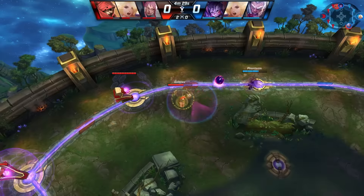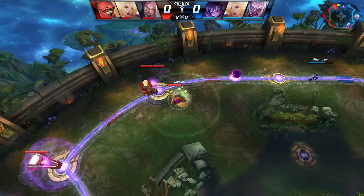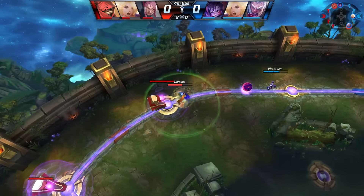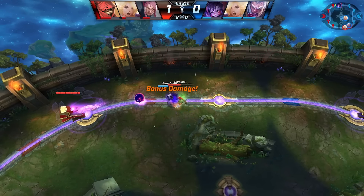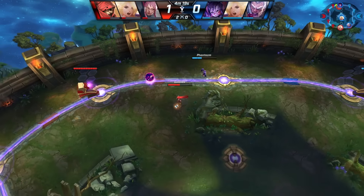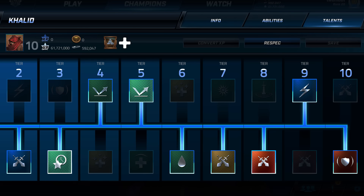Use Whirling Dervish to dash your way into the center of a teamfight before using Dust Devil to deal bonus damage to every enemy you've rooted. But be careful — Dust Devil removes the root when bonus damage is dealt. Sometimes it's better to let the root remain for its full duration so allies have the opportunity to deal as much damage as possible.